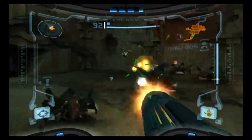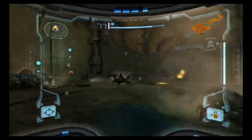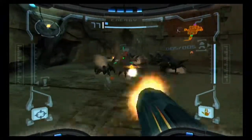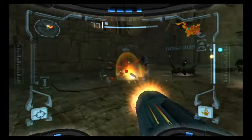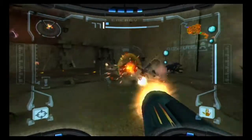Strafing is going to be your friend right here. We didn't really have room to strafe at all against the Ram Wasps, and it wouldn't have been that useful, to be honest. It's definitely going to be how you survive in Metroid Prime — you're going to be moving around a lot, because a moving target is going to be much more difficult to hit than a static target.